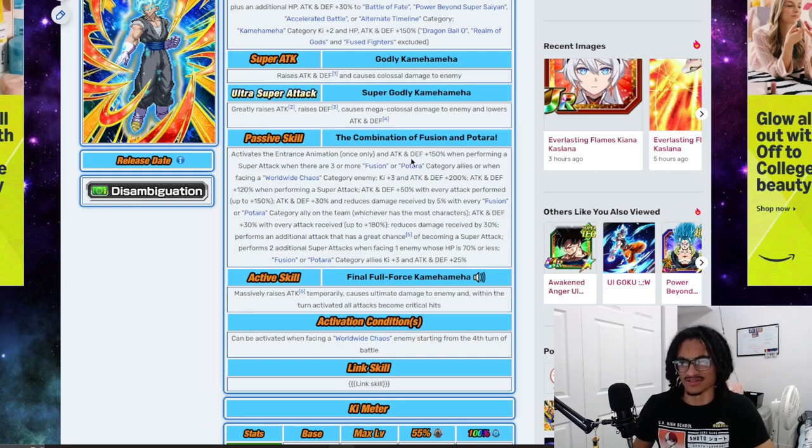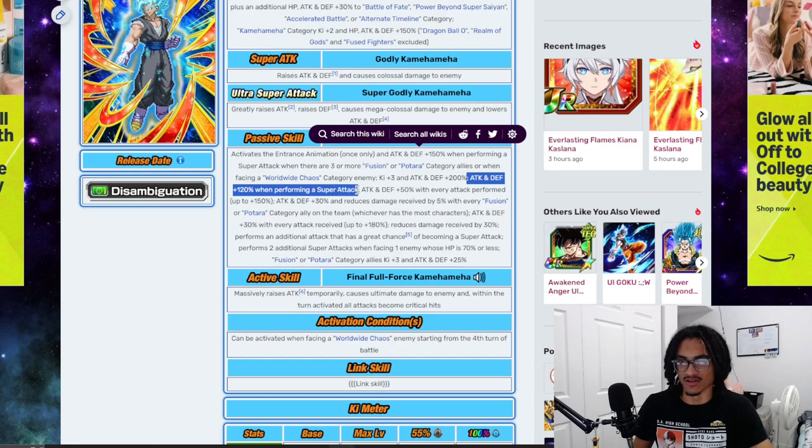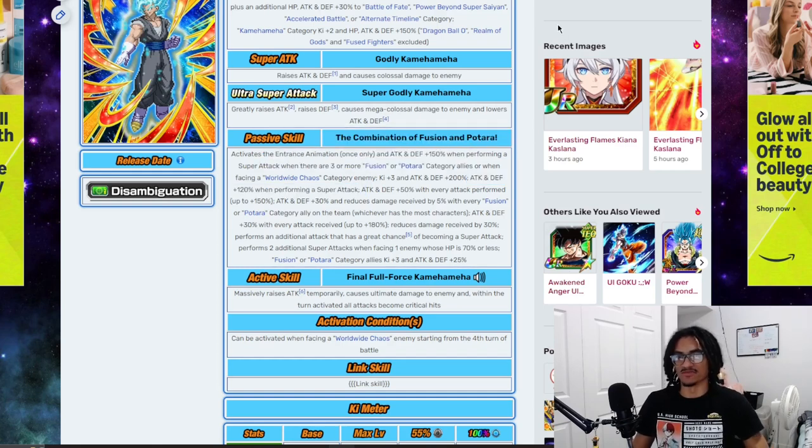That's 270% attack and defense when performing a super, because you get the 150% attack and defense when performing a super right over here, which isn't turn-restricted — it would be pretty crazy if there was a turn restriction on the attack and defense buff on super. So in total, that's 270% attack and defense when performing a super attack, because you get 150% from the entrance animation buff and 120% right over here. So 270% attack and defense while supering, having 200% attack and defense to start a turn, is pretty nasty.